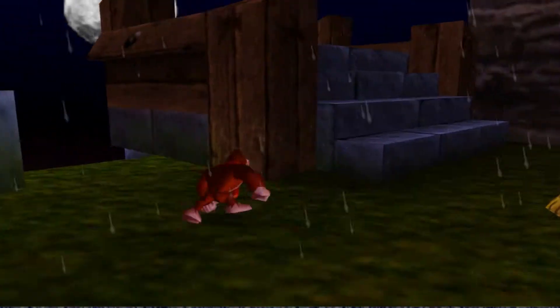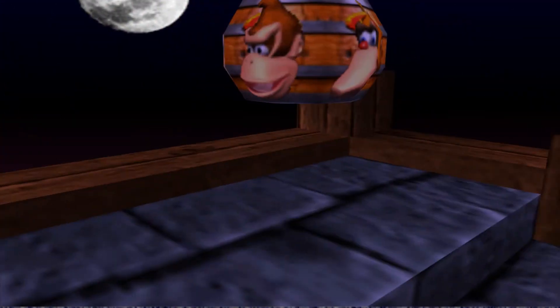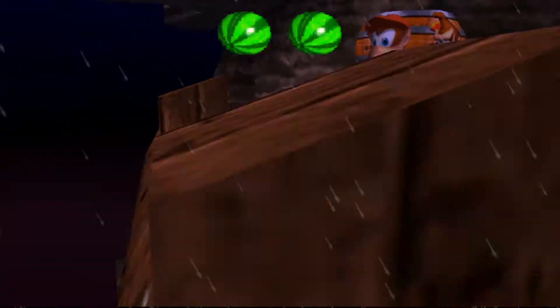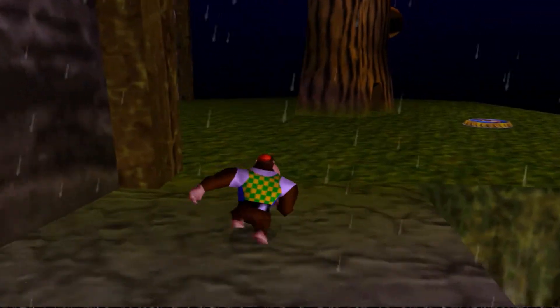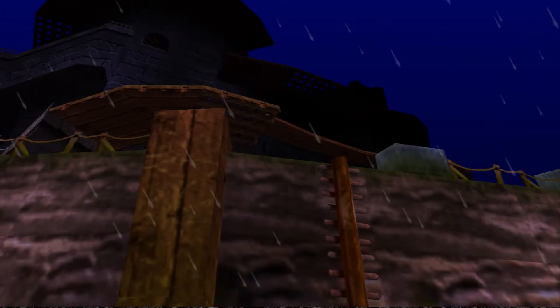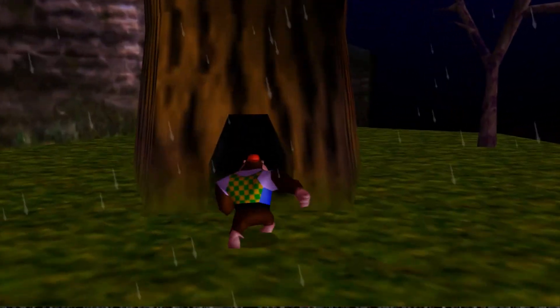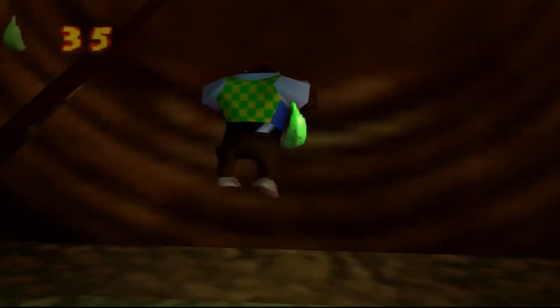Let's see if we can find a place to switch Kong, which is actually right there. So we can switch over to Chunky Kong and grab the other banana over there. In the previous episode we basically did everything in the whole tower which is higher up in this level, and today we're trying to finish everything outside and then head over to the inside and see if there's more stuff over there.